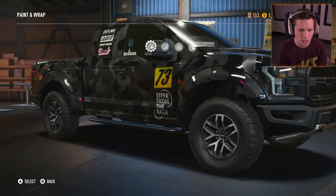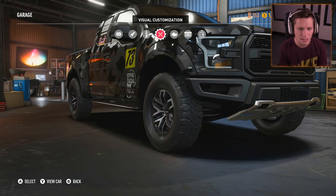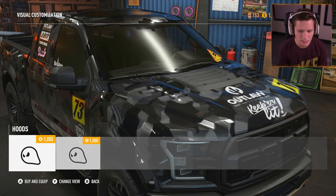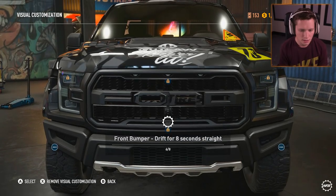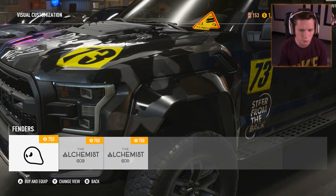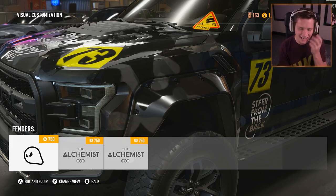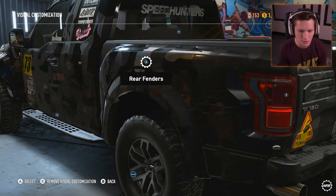Wrap successfully downloaded and applied - yes please. That looks good to me. Now let's go ahead and customize this thing with visual customization. What do we have for hoods? Add a little bit of craziness to the hood - I'll go with that, that looks good. Can't change the grill or the front bumper yet. Front fenders - I kind of like the drilled wide body type style, so we're going to go with that.